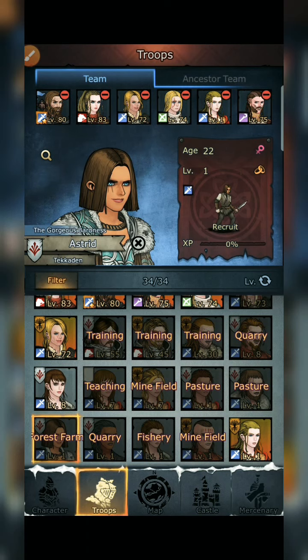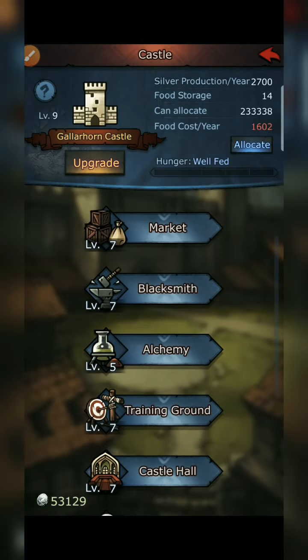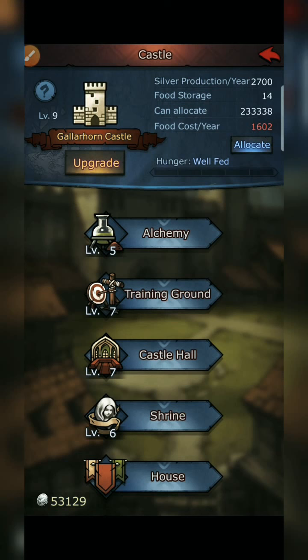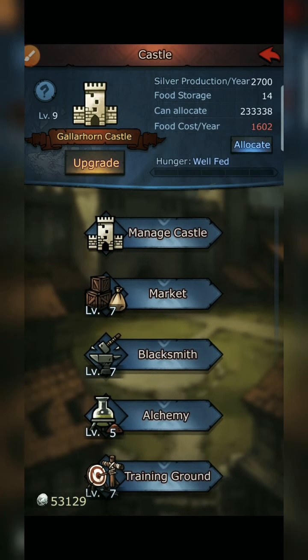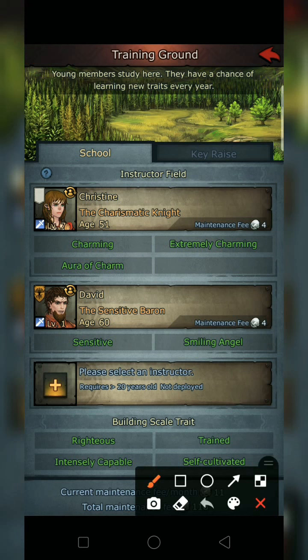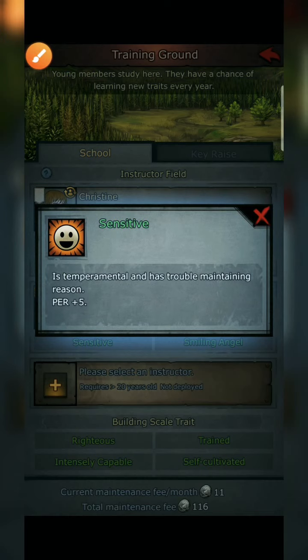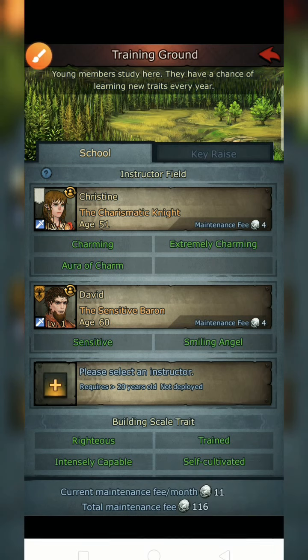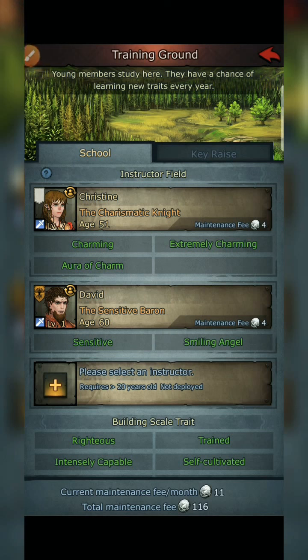Another tip: try to build what I call a flirt house. This unit here is training others on how to flirt. I have this unit with smiling angel, so that one's good. If you have a unit with these traits, don't fire them — let them teach the next generation how to flirt.